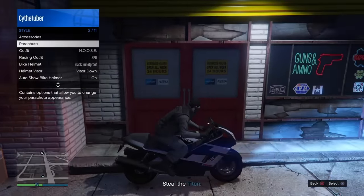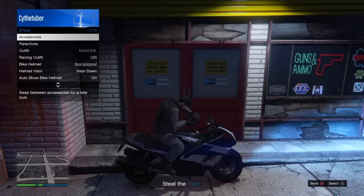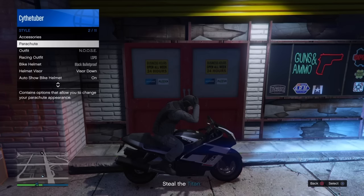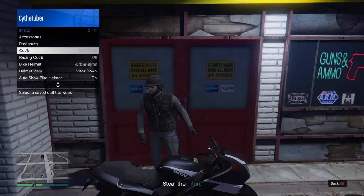get on your bike and be sure to take off your bandana. Make sure that the auto-equip bike helmet is set to your bulletproof helmet. Now you need to be very exact on timing here. Whenever your foot hits the ground, like right there, you need to start counting.